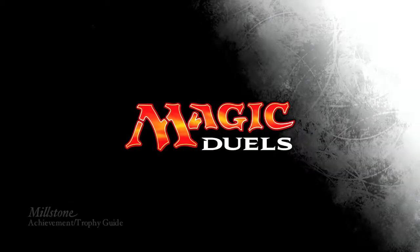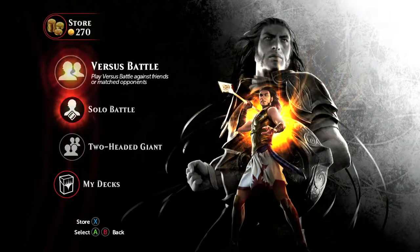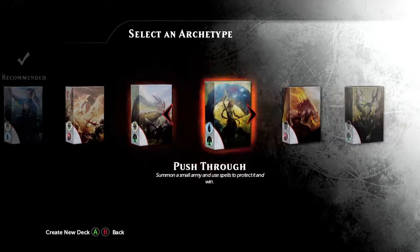Hey everybody, it's John here from FitGamiac.com. Here we are today back in Magic Duel's Origins, grabbing the Millstone Achievement. This is to send two cards from your deck to your graveyard. I find the best card to do this lies in the Elf deck, and I got this wall going for the Elf achievement.